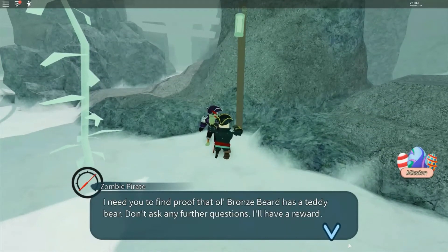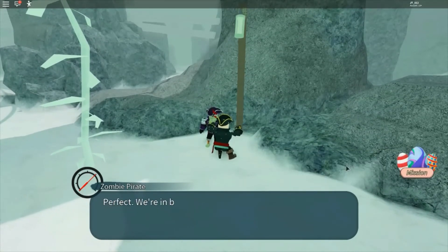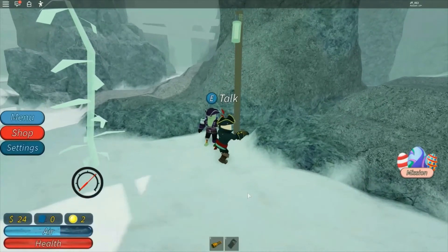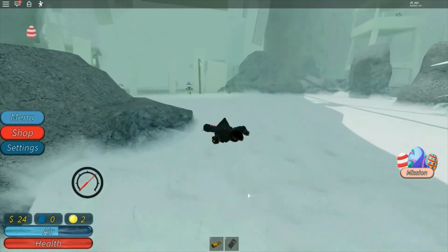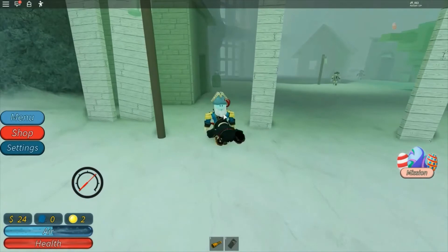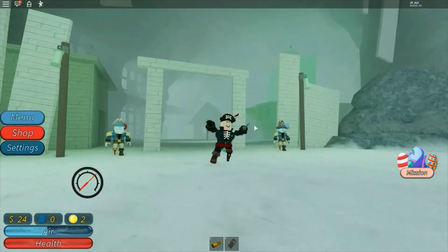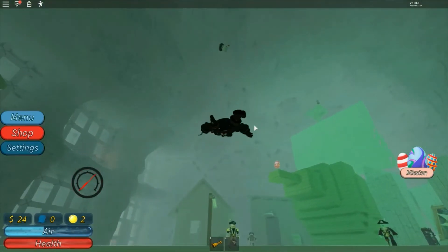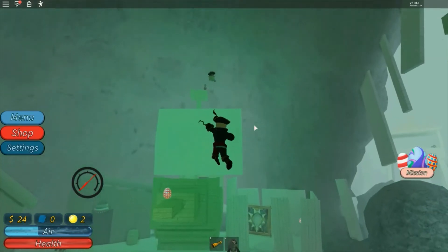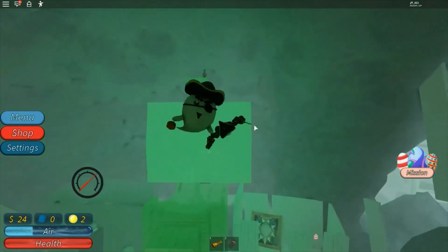I need you to find proof that Old Bronzebeard has a teddy bear. Don't ask any further questions — I'll have a reward. I'll bring you proof. Perfect, we're in business. See you when the task is complete. This is Pirate's Cove. They told me to meet them right outside Pirate's Cove. I have to go into Pirate's Cove. What in the world is that?